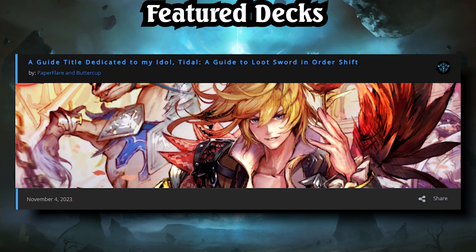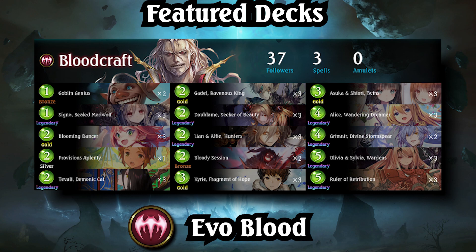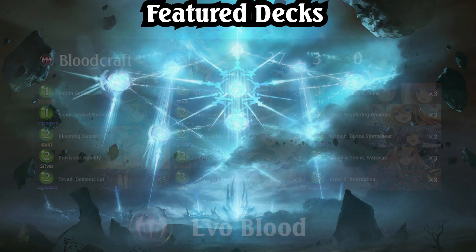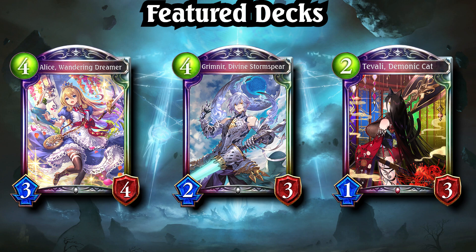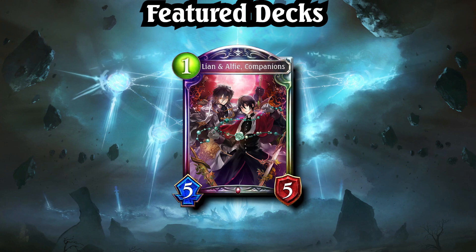Learn more about Loot Sword with Tempo Storm's official guide. The recent balance patch has widened the power gap between Tier 1 and Tier 2 decks, and there are a limited number of archetypes that can successfully compete with those at the top. Evo Blood is one of the few decks that can — a mid-range deck that aims to stack up evolved followers quickly to enable payoffs such as Alice, Grimnir, and Tivali. Evo Blood is quite simple to play and can set up some very strong mid-game boards that are difficult to clear. Ruler of Retribution can be invoked as early as turn 6, and many decks will struggle to remove Leon and Alfie, Companions, one of the strongest transmuted cards this expansion.